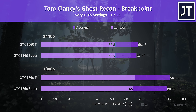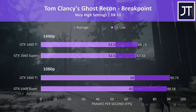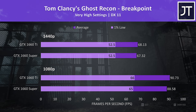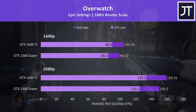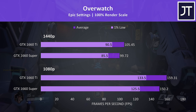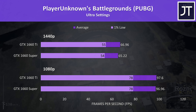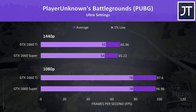Ghost Recon Breakpoint was tested using the built-in benchmark at very high settings, and was another with minimal differences between the two. The Ti was just 1.2% faster at 1080p in average FPS, doubling to a 2.4% improvement at 1440p — granted this is only a 1 FPS change. Overwatch was tested playing in the practice range, and this game saw the second largest improvement with the Ti out of all games tested, though it was only about 6% ahead of the Super. PUBG was tested using the replay feature with the exact same replay file used for each test. At 1080p the results are basically within margin of error, and at 1440p the difference is still small with a 2.6% advantage to the Ti in average FPS.